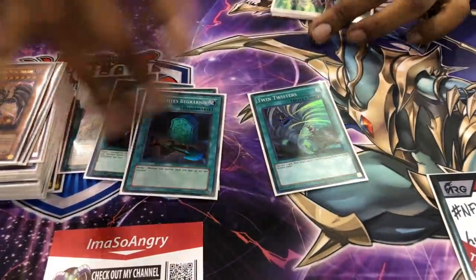One Twin Twisters — I only played one because I wasn't sure if I was going to play against Thunder all day or Altergeist or Sky Striker. One Cosmic Cyclone — especially useful going second, I can just pick it out whenever I want if I see it.